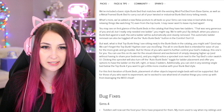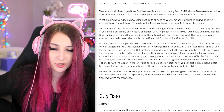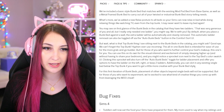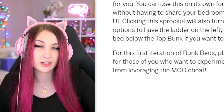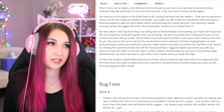What is that top bunk thing in the catalog? The all-in-one bunk bed is intended for ease of use for the more grab-and-go builder. There's a sprocket icon next to the top bed's color swatch — clicking it turns off the auto bunk bed toggle for ladder placement and offers options to have the ladder on the left, right, or keep two ladders. This is so much more advanced than I thought it was going to be! Additionally, you can slot in any existing single bed below the top bunk if you want to get creative. Placement of other objects beyond single beds won't be supported for this first iteration — but obviously you can use Move Objects to do that.